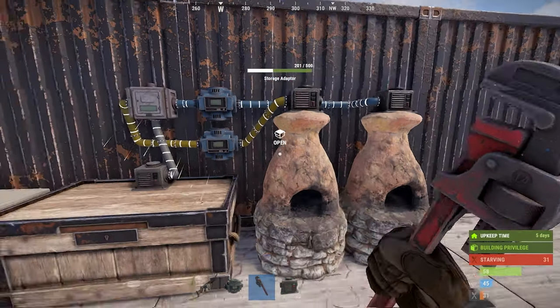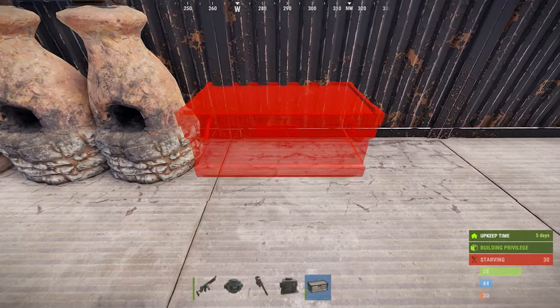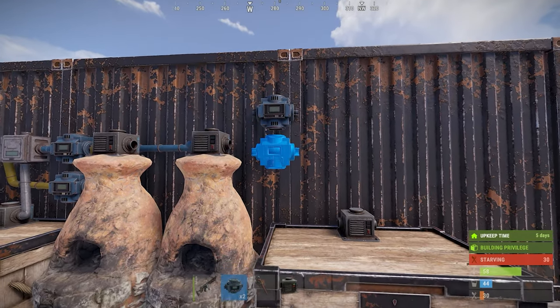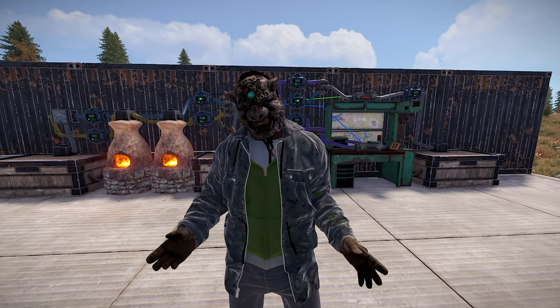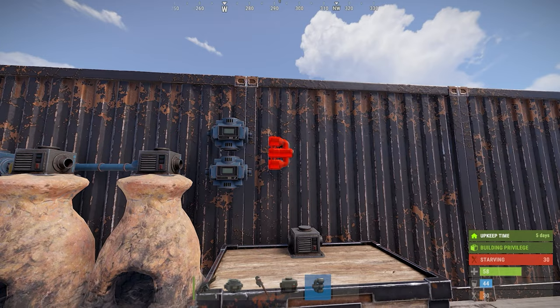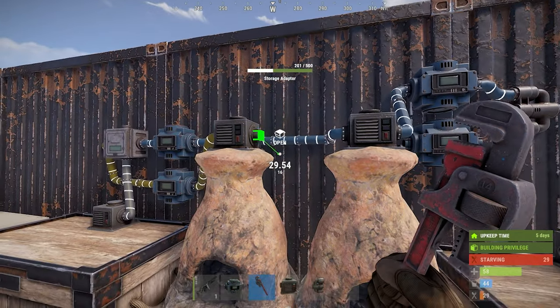Once the furnaces are set and have completed cooking items, we need to route them into another box with conveyors. Set a box down as well as a storage adapter, then place 2 conveyors. These do not need filters, as they are only grabbing the cooked material from each furnace. You will need to connect both conveyors to a combiner, and then route the output of the combiner into the storage adapter of the bin we just placed.